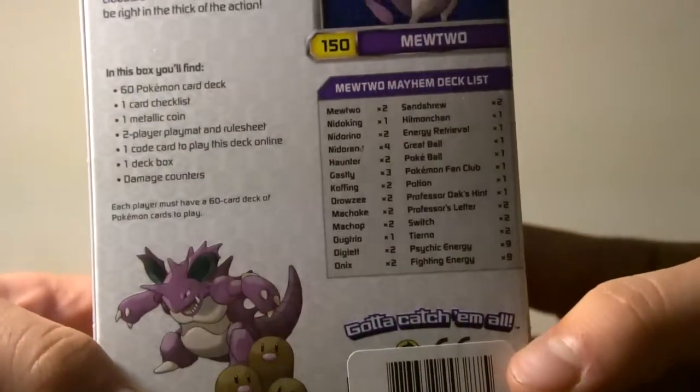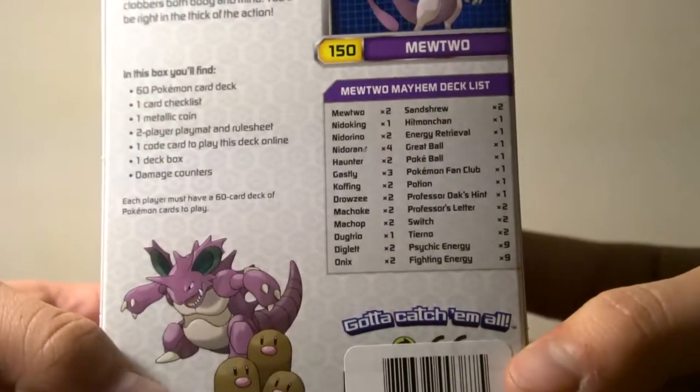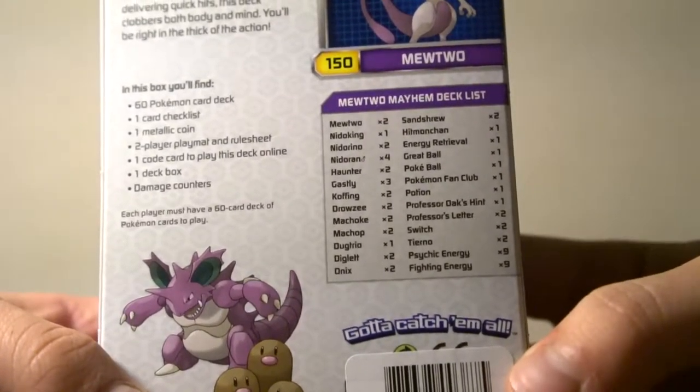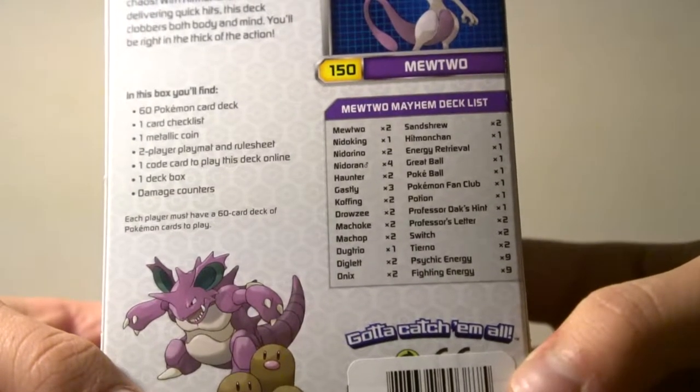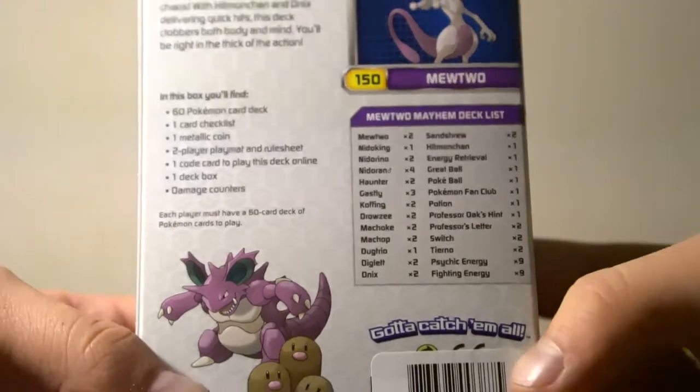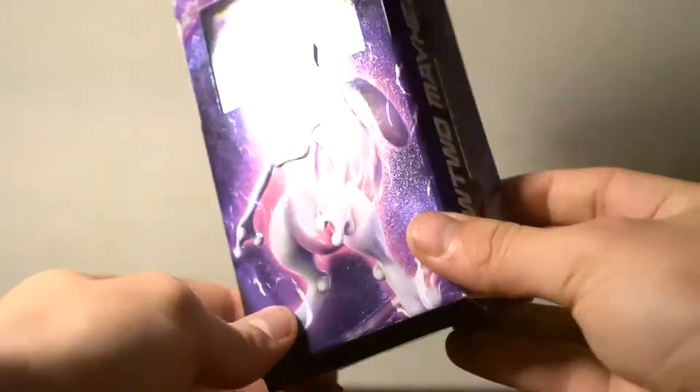The deck list — I haven't seen any of the deck lists beforehand, but it looks like we've got a couple of Mewtwo's, Nidoking line, Haunter, Ghastly, Koffing, Drowzy, Machop, Machoke, Diglett, Onyx, Sandshrew, and Hitmonchan. It looks like it's going to be a psychic fighting deck.